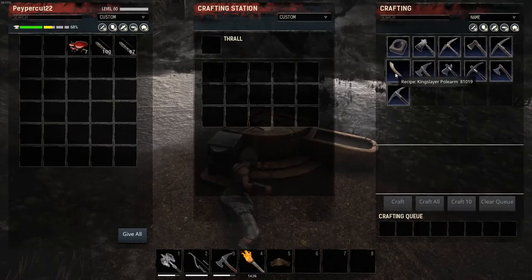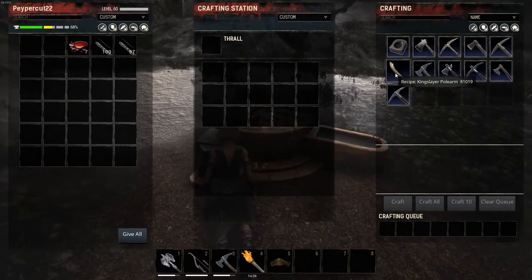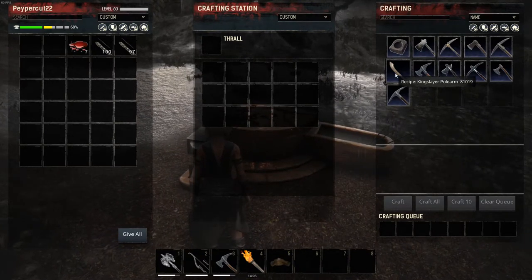You have learned new recipes! It won't appear there right away, but okay guys — we're back and there we go: the Kingslayer polearm. We've learned it, and that's how you do it!